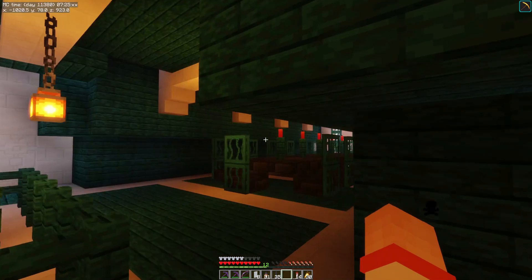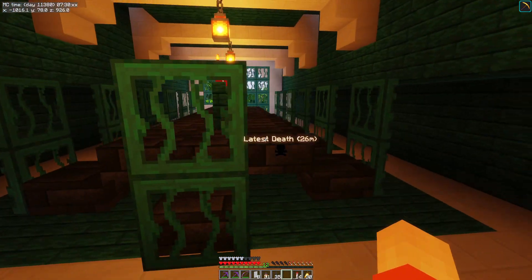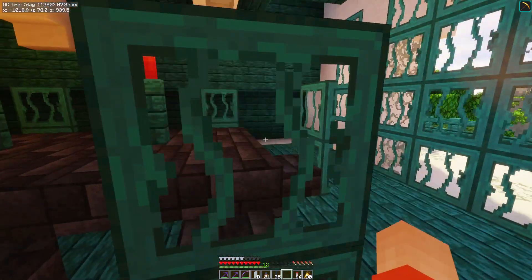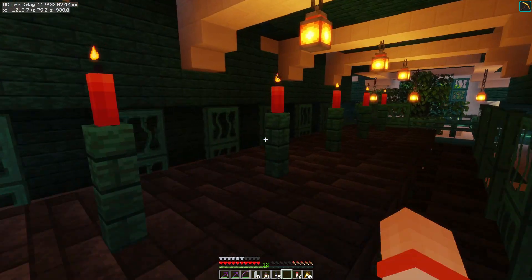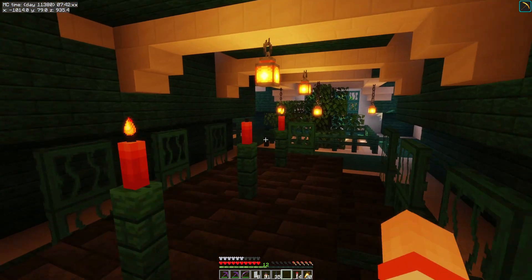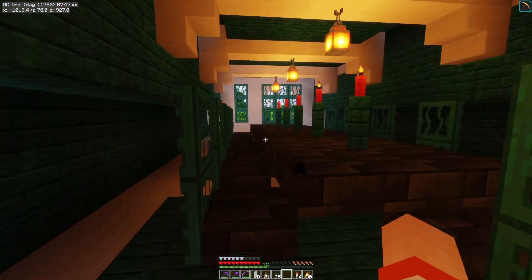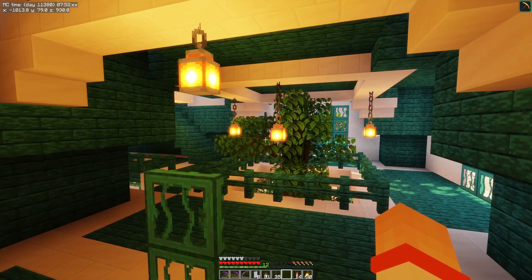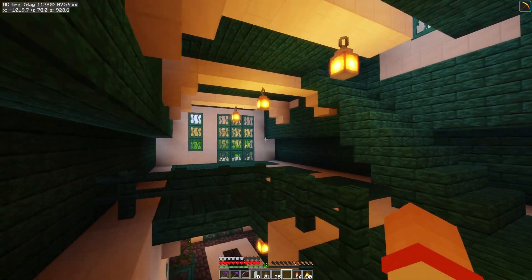Upstairs, I started this right here — a deep slate tile table that works really well and I really like it. Then we did some candles: warped fence with a little candle on top. But because candles put out almost no light, I put lanterns over the top as well. I really wish I could have just used the candles, but that's how lighting works right now.